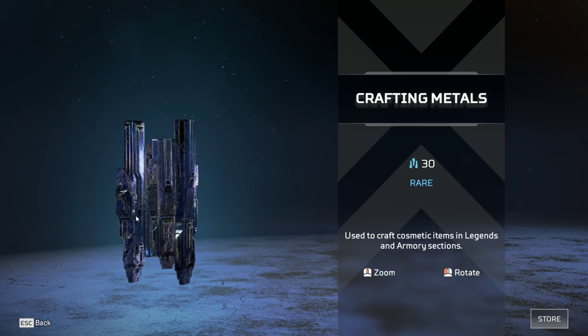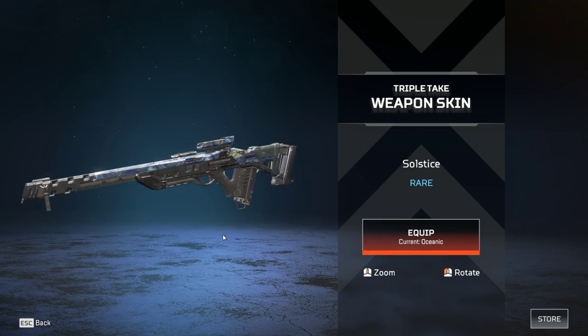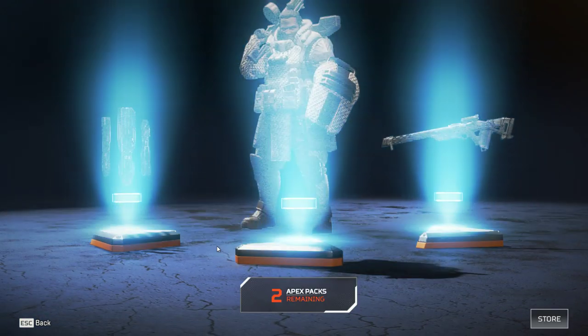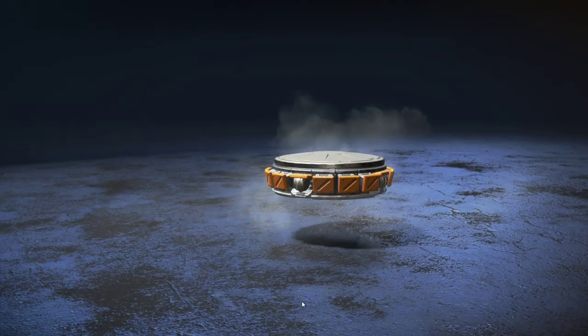Rare crafting material, which is 30. A rare weapon skin for the Triple Take, and a rare skin for Gibraltar — Tightrope.